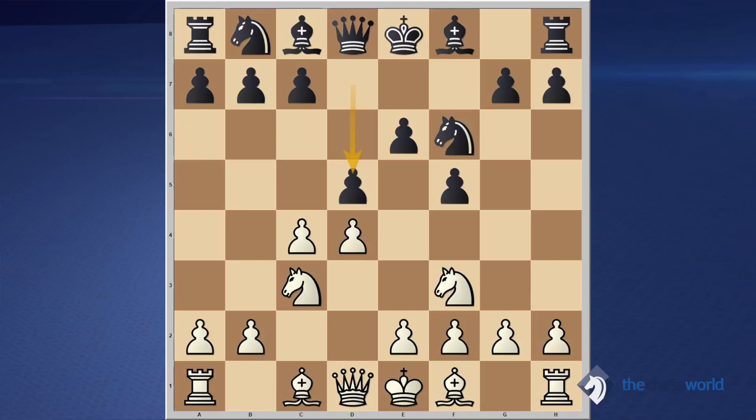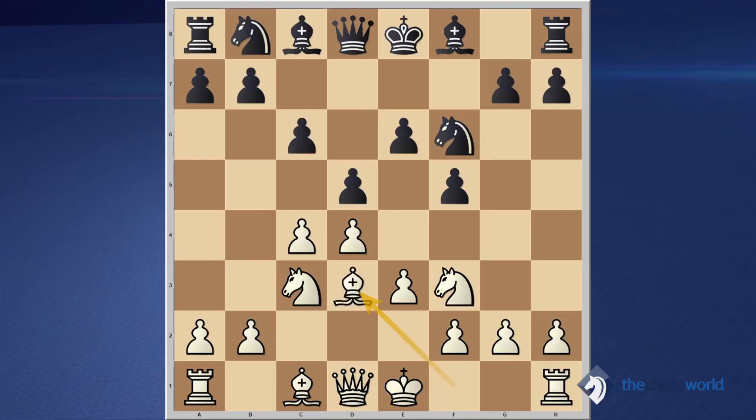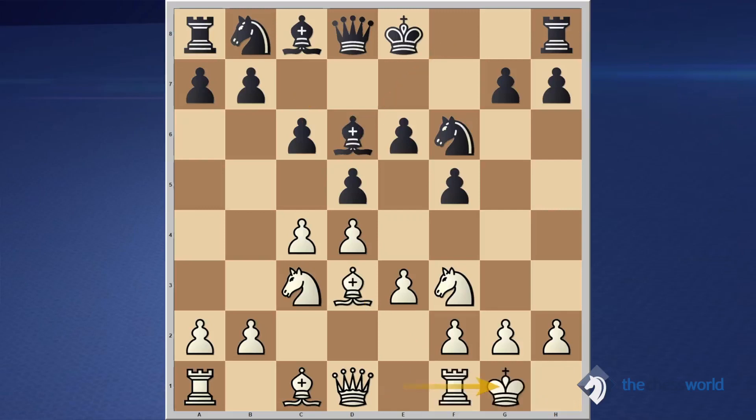After D5, white played E3 — not a very good system. Usually the best way to handle the Stonewall is when white develops his dark square bishop out, or plays G3 to play Bg2, which takes away black's easy way to line up the bishop towards H2 or sets up a valuable defender on G2. He didn't do it. After E3, black played C6, Bd3, and Bd6. Short castles happened, then black castled as well.